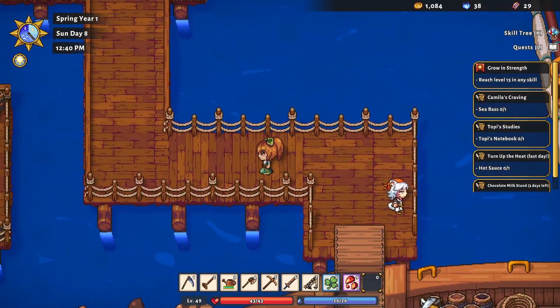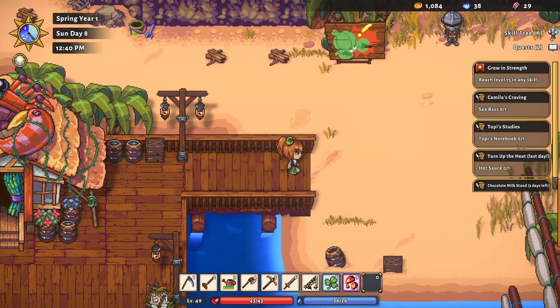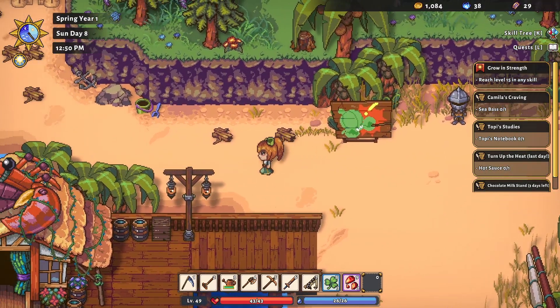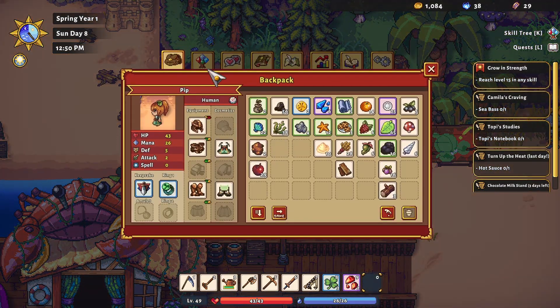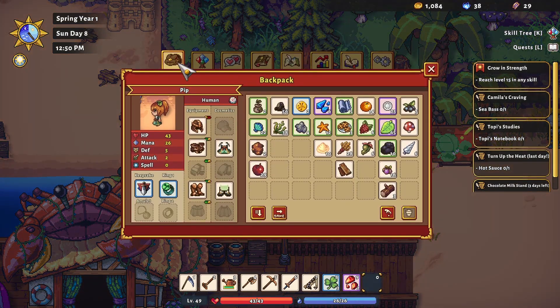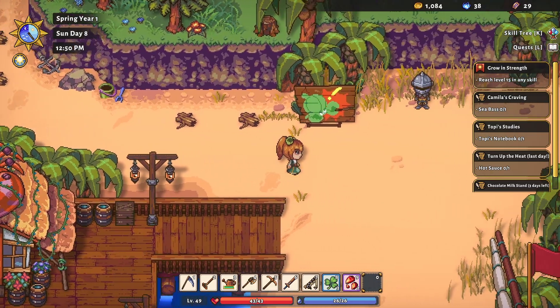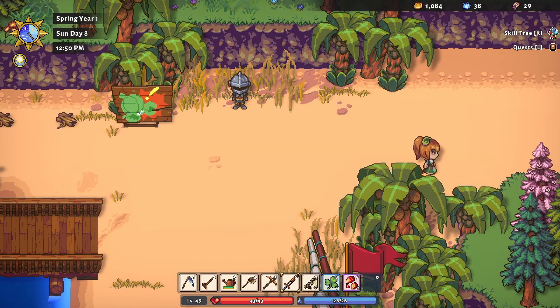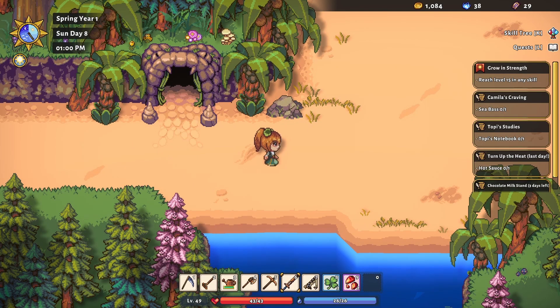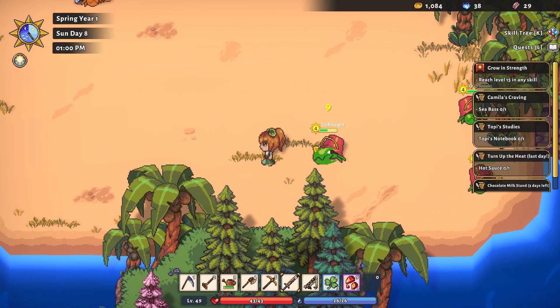Now that we have gotten that out of the way, plus we have a copper watering can — how high up was our combat? Level five. So we have equipped some armor, which is good. Today's the last day for the hot sauce, so I guess we'll try one more attempt at this. At least then we can say we have fully tried.